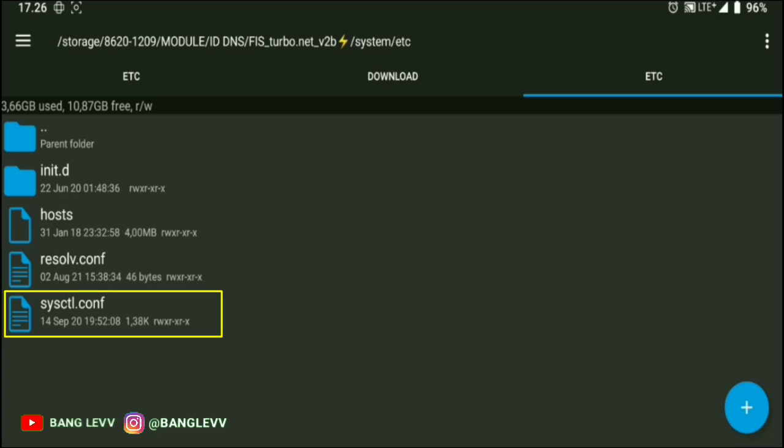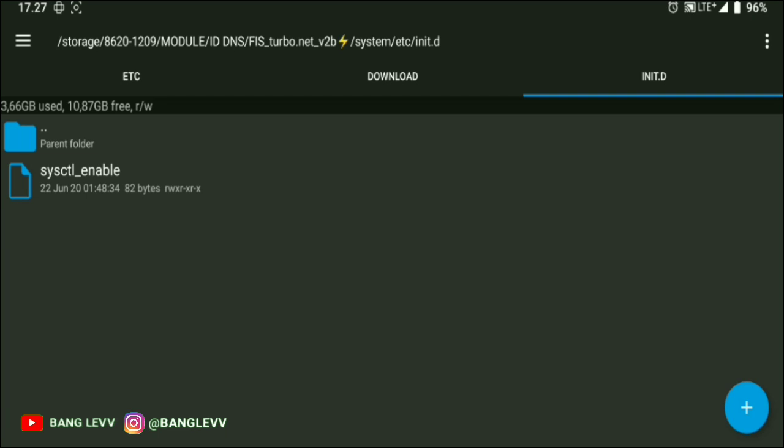For the next feature, it is sysctl. This feature changes the TCP algorithm on your device to Westwood, and speeds up the data packet to the internet, so it is really good for online gaming. The last feature is sysctl enable, located in the init, so Magisk Lightening can be applied automatically on devices that have init.